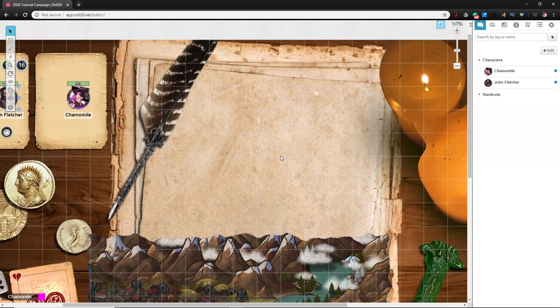Dynamic lighting is one of the cool features of Roll20 and one of the things that makes it extremely enjoyable from a DM's perspective, because the players get a closer idea of what it's like to not be able to see in the dungeon and all that.